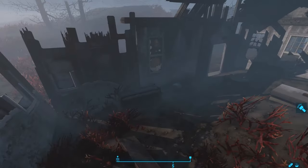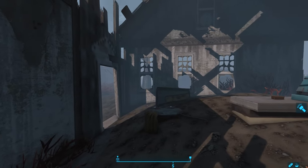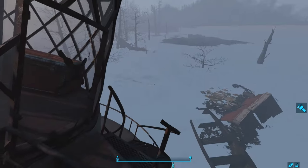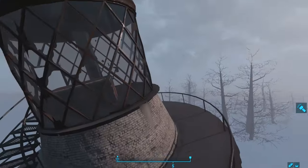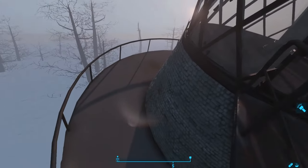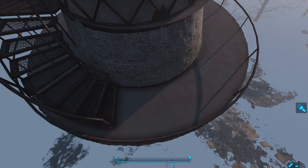Toggling the free cam to zoom in, we do see lots of containers — a chem cooler, a suitcase, a cash register, a box of bobby pins. And inside the lighthouse, it's even more disappointing. At the very top, we find a big red steamer trunk. And we can never loot any of this. Bethesda, why?